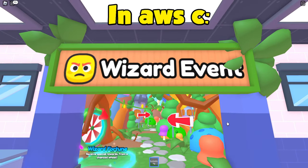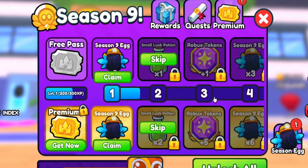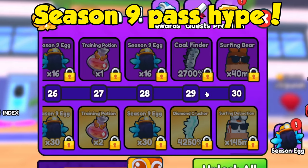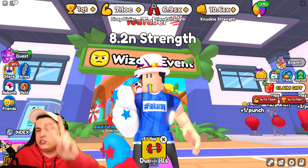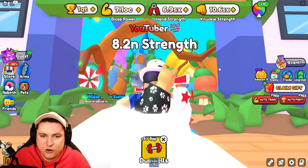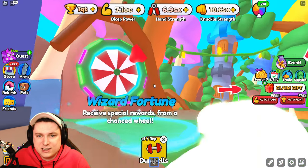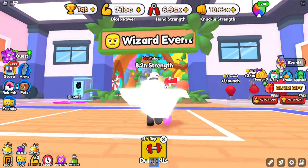A new event has arrived in Armor Simulator with lots of colorful things, bosses, and a brand new Season 9. It's a Saturday and this video will be two parts — today focusing on Season 9, and tomorrow mainly focusing on the wizard event. If it's already a day later, it should be on the channel.